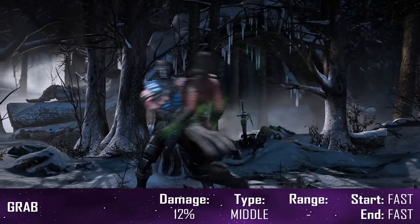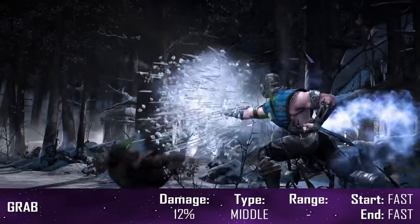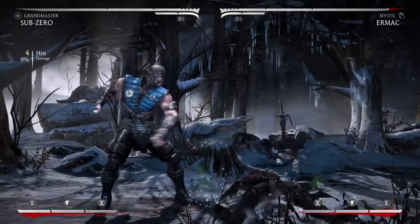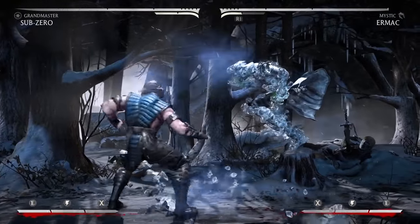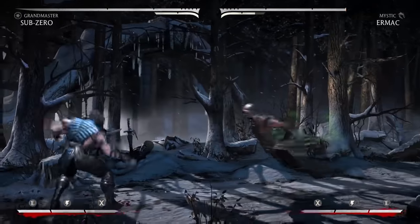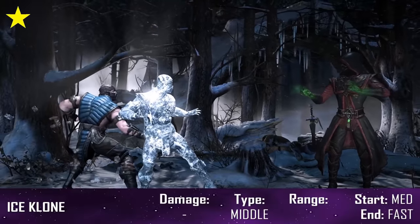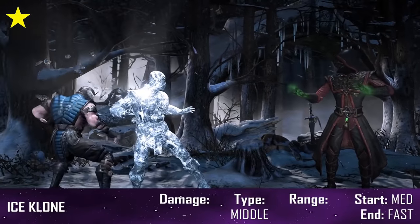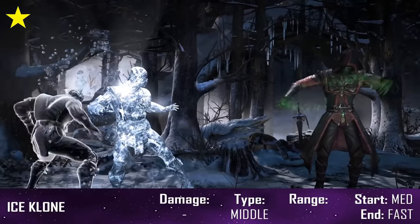His grab has him freeze his opponents over followed by a powerful force push. Sub-Zero's first variation, Grand Master, promotes a mix of both offensive and defensive gameplay with the addition of Ice Clone, where he temporarily creates a frozen statue of himself that will freeze anyone who touches it. It can also shield against projectiles, with the enhanced version reducing its recovery time.